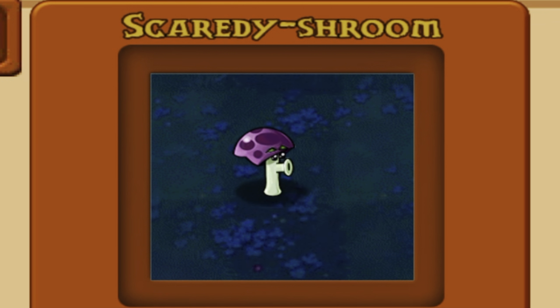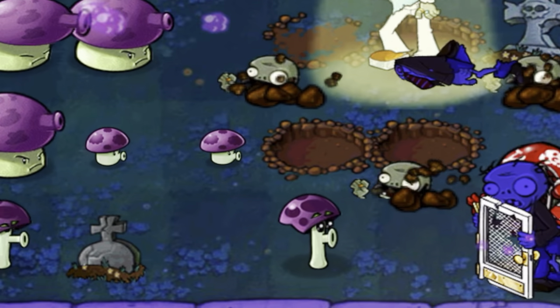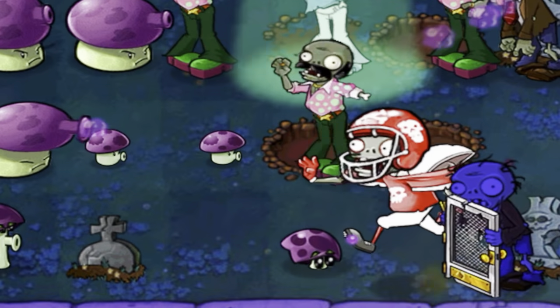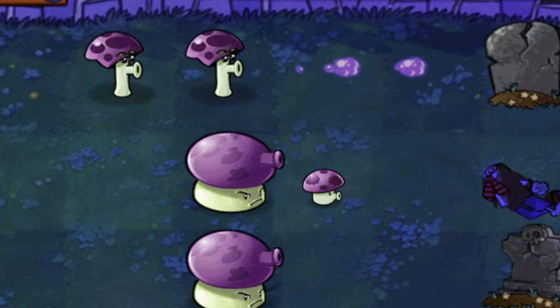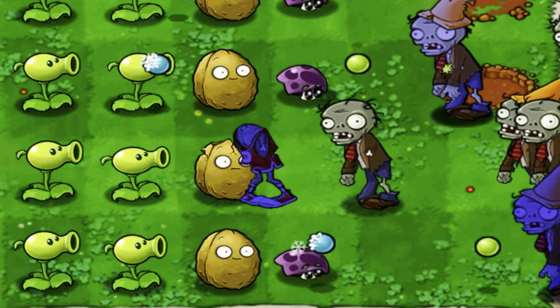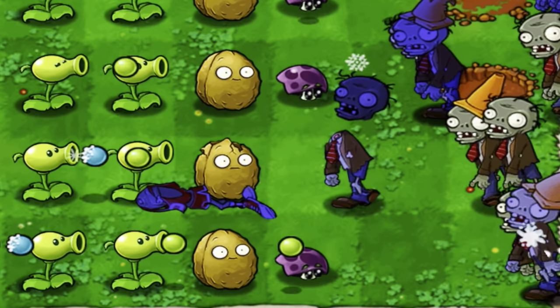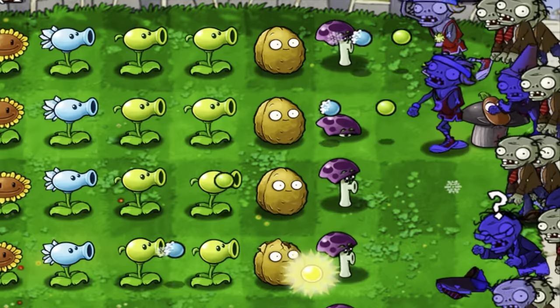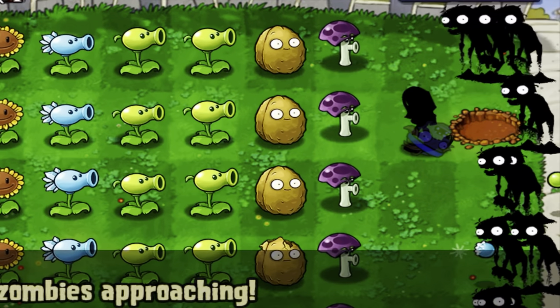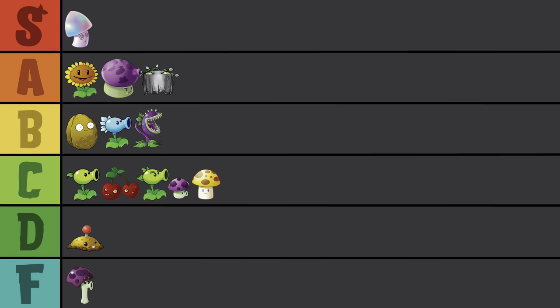What am I supposed to do with you? Not only do you cost more than a Sun Shroom, but you curl up like a little baby and cry when a zombie gets anywhere near you? When is this going to be helpful for me? A Gargantuar shows up and you go into the fetal position and then die rather than getting a few more hits in? You don't have to worry about a zombie going anywhere near you ever again, because even a zombie won't dare going near F-tier.